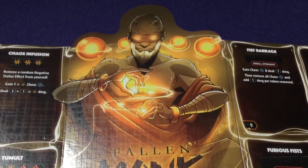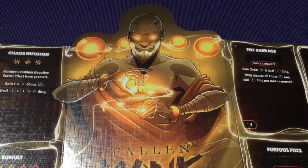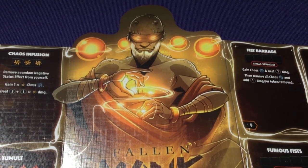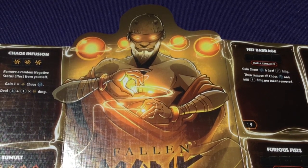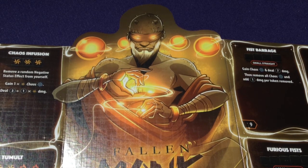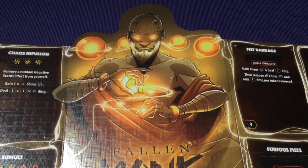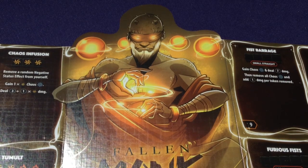He uses one half of his board to build up Chaos and the other half to spend it. Alignment: deal 1 damage per slash plus 2 damage per Chaos; on Vortex, prevent 1 damage, then remove Chaos and prevent 1 damage per token removed — you only remove as many as necessary. His ultimate Tsunami: gain Evasive, 5 Chaos, and inflict Knockdown on all opponents, then deal 15 damage. He's like a 'wait and see' boss — let you hit for a bit, build up bonuses, then suddenly deal unexpected burst damage.